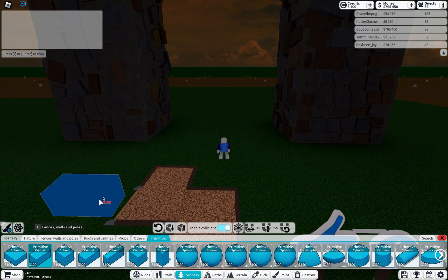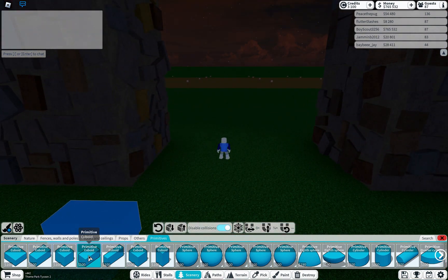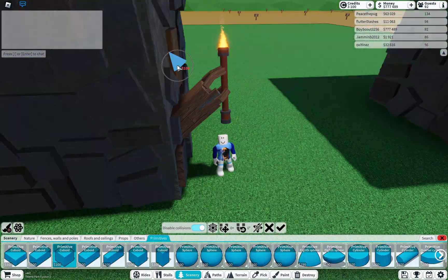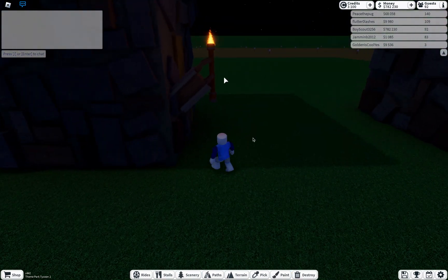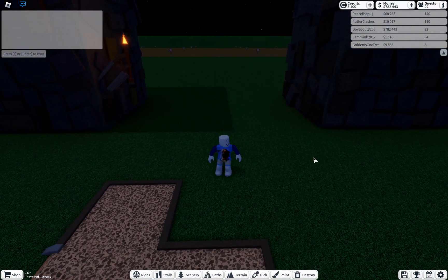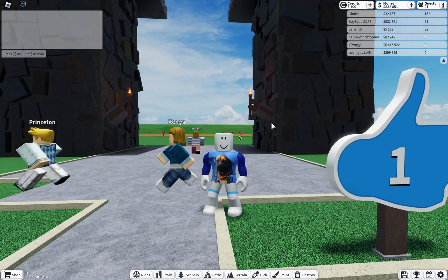I'm gonna make some very detailed torches for some light. So now I just have to copy this over. I added a path while working on the torch also.